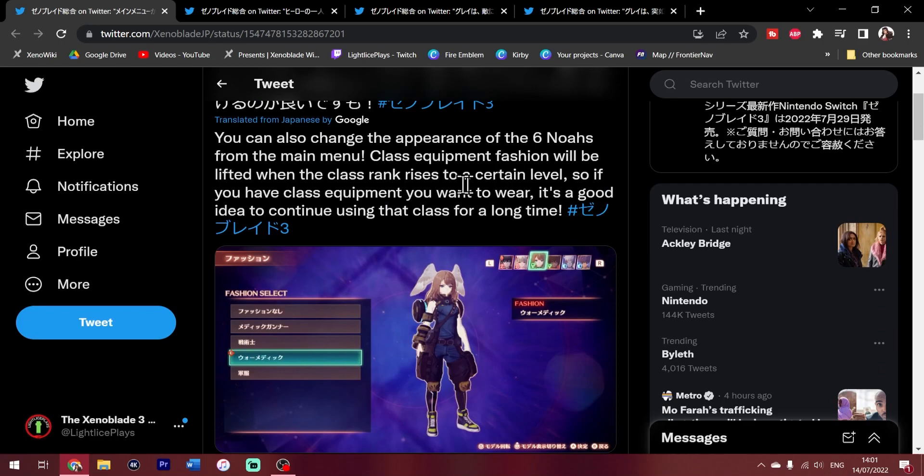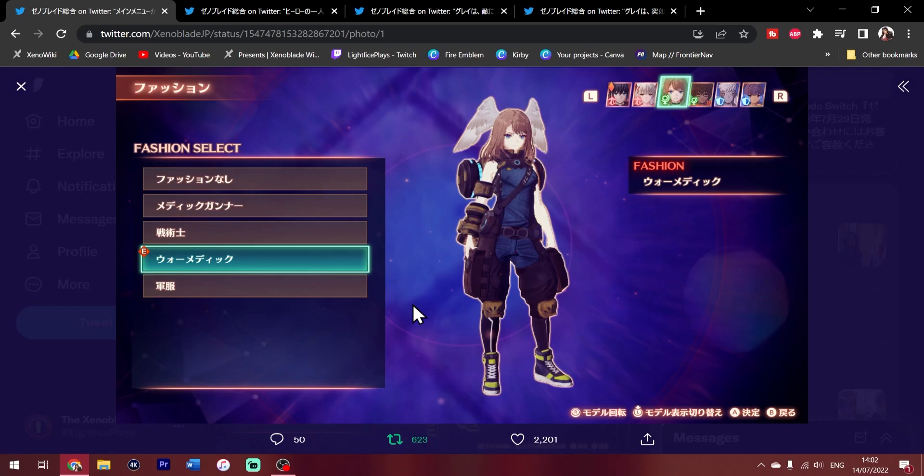Let's get to it. This is currency from Monolith Japan, and it's as follows: you can change the appearance of the six party members. From the main menu, class equipment fashion will be unlocked when the class rank rises to a certain level. So if you have a class equipment you want to wear, it's a good idea to continue using that class for a long time. Fashion gear is coming back.